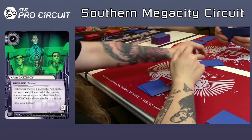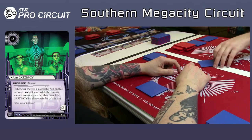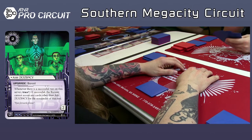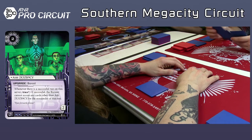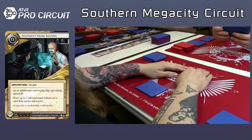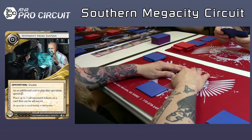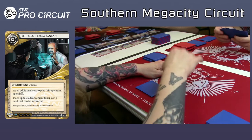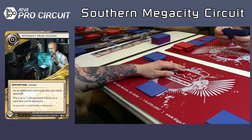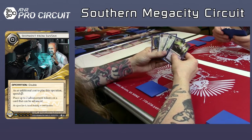That's a Shipment from SanSan — I like that a lot. The runner can look at you and be like, oh, he doesn't have any credits to score anything, and all of a sudden you can Shipment from SanSan and surprise score. Ash isn't bad — it can be used early on pretty aggressively — but I would have taken the Mental Health Clinic over that. So when you go into a draft, do you have a particular strategy? I like Next. I don't like to do anything really cute. I just like basic taxing ice.